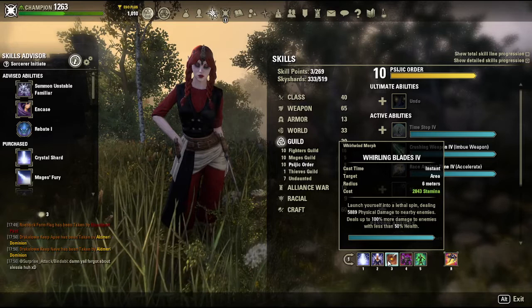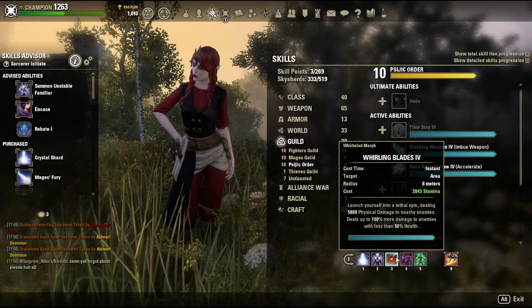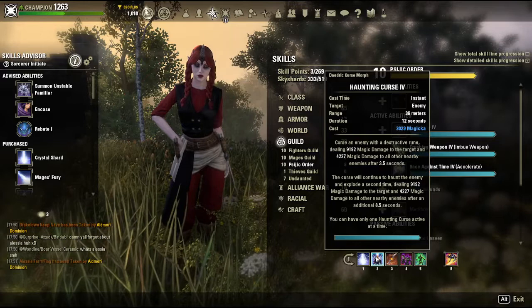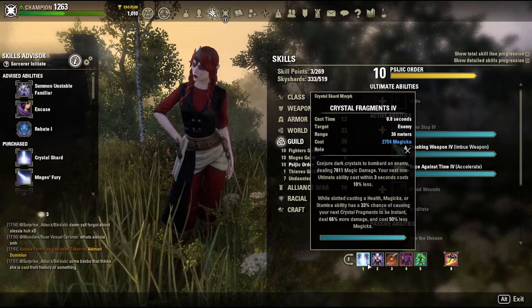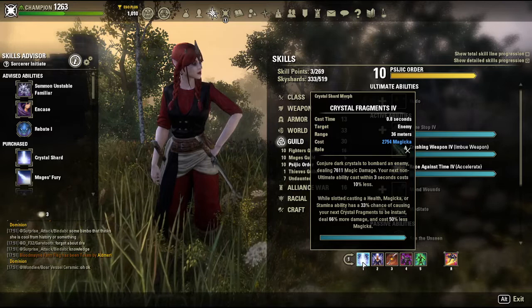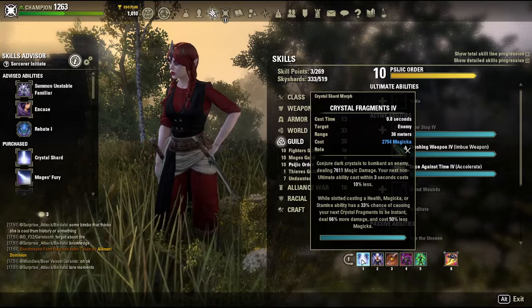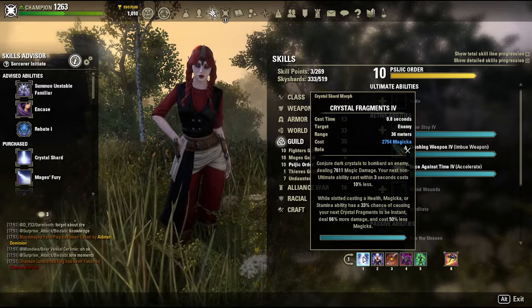You're using Whirling Blades as your main attack a lot of times. Those of us running Whirling Blades are using it more as an execute, but it does do good enough damage to be used as a spammable. Between constantly using Vigor, Whirling Blades, and Haunting Curse, you will proc Crystal Frags a lot. It does more damage than Crystal Weapon — Crystal Weapon got nerfed hard. When it procs this build hits hard enough that you aren't super reliant on Crystal Frags, but I've had it hit for about 15k on weaker targets, and this build will absolutely annihilate low-health targets. Anyone below 30k health is at risk of getting bursted down really fast.